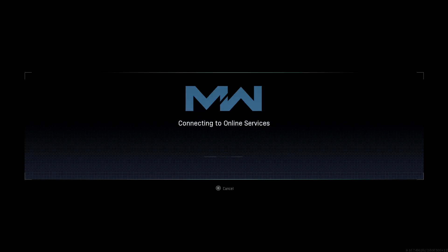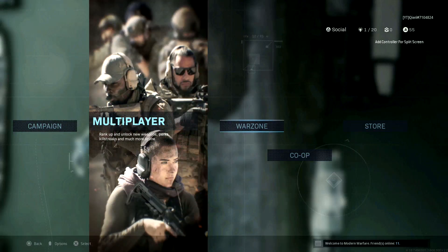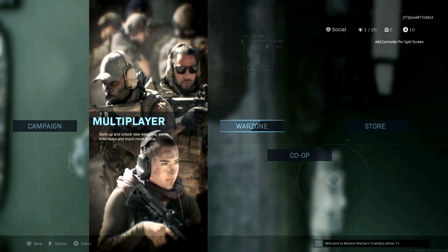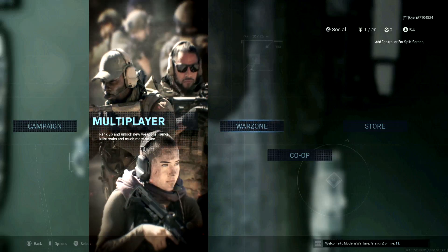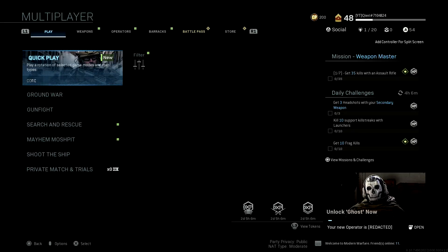For PC users, you want to open up CMD or log into your router. PlayStation users can also log into your router and change your NAT type from there. It's pretty easy — just log into your router by typing your router's IP address in the browser and you can change it from there.